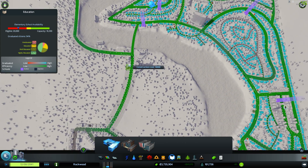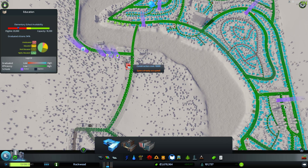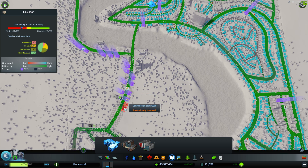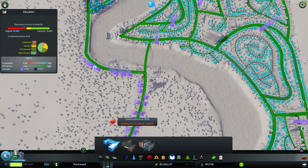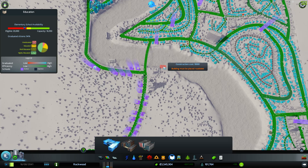It's holding at capacity. If that doesn't automatically unlock it, just build a few more schools like this. This might cost a little bit of money. Okay — there we go, 16,000.